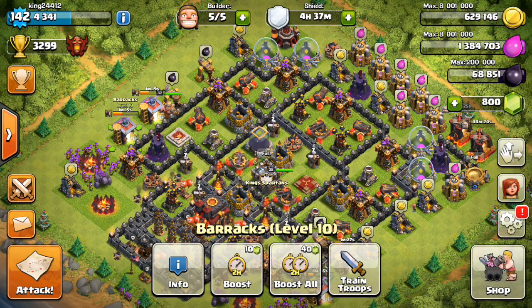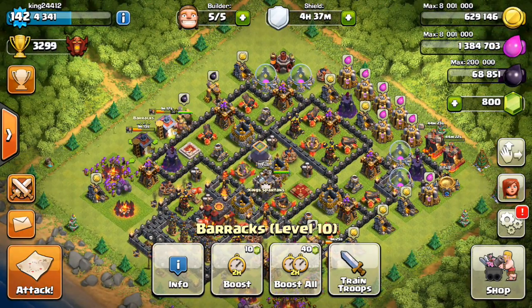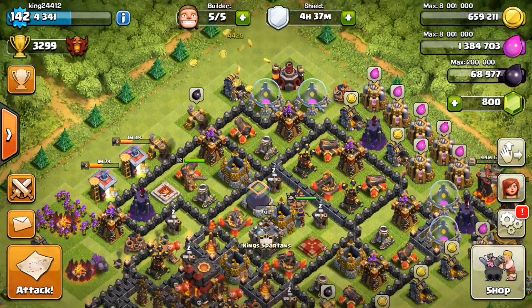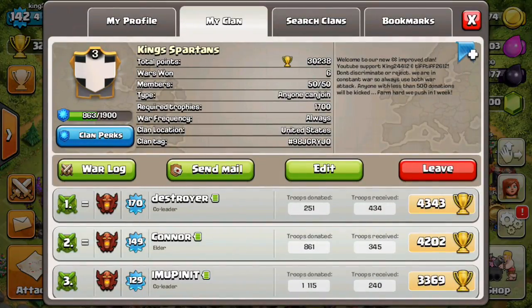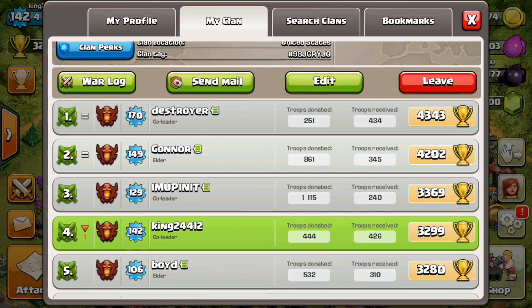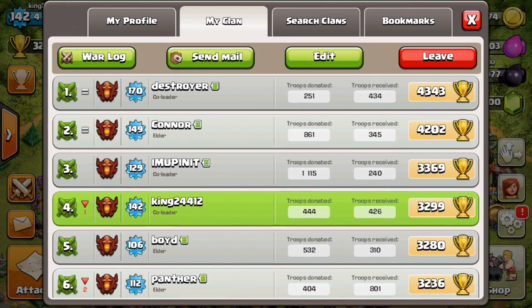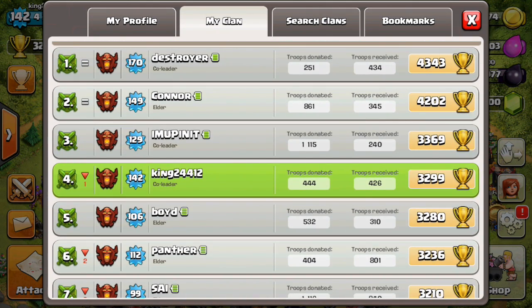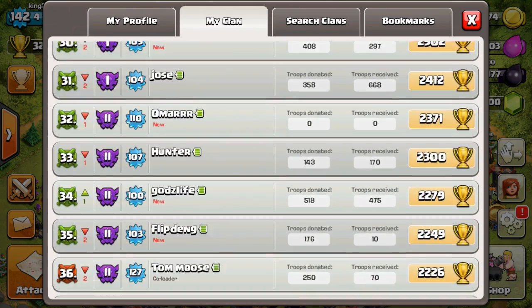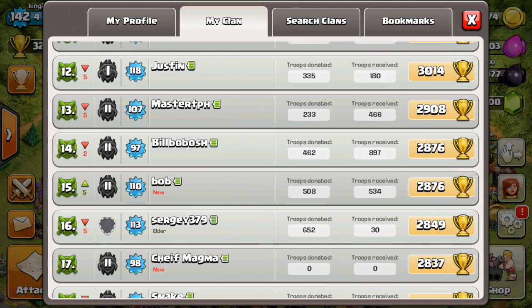What's good Spartans, welcome back! Today we are here with the new update — super exciting. I'm at 3,299 in my trophy push, and our clan trophy push actually starts this Friday, which is tomorrow. Check our clan out — we have a lot of high levels here. Just Straight is at 4,343, Connor's at 4,200, I'm up at 3,369, I'm at 3,300 almost flat, and we've got some 3,200s here. We're not even pushing yet — we start Friday, should be pretty epic.